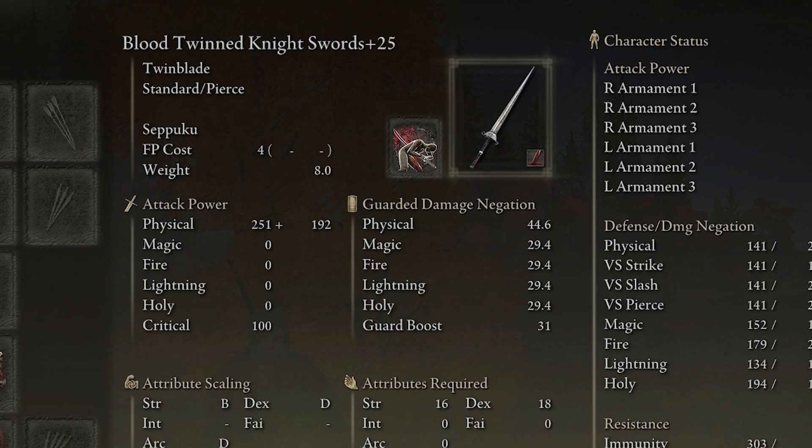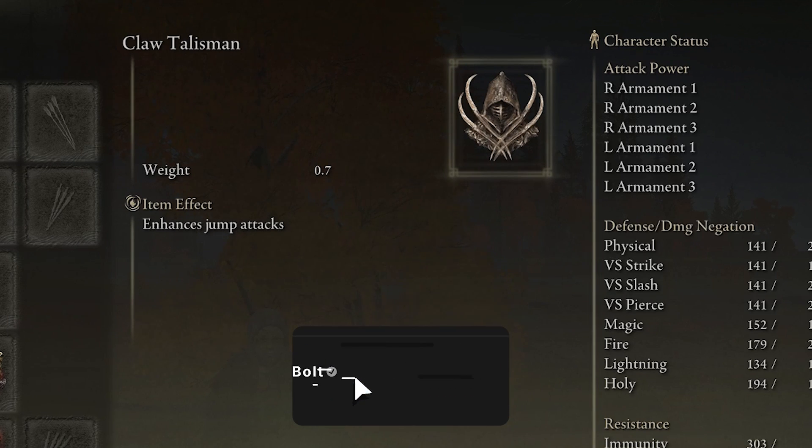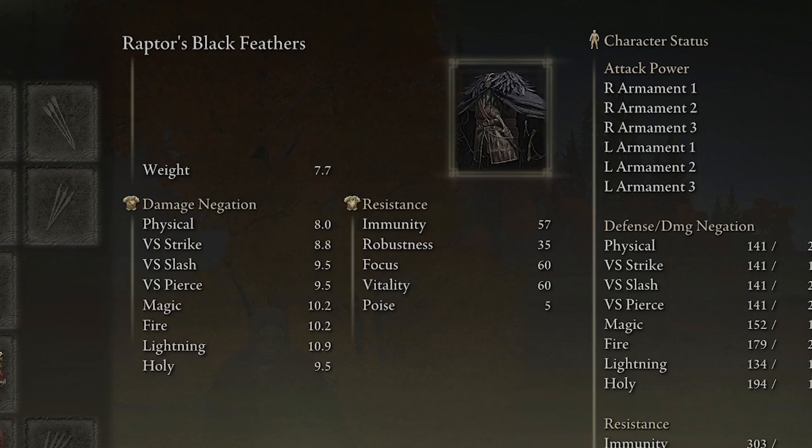To help with jump attacks, we're going to use the Claw Talisman, which enhances any jump attack by 15%. These two talismans together mean we're dealing 25% additional damage to anything that gets in our way.